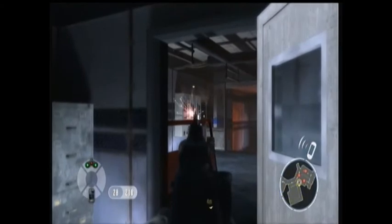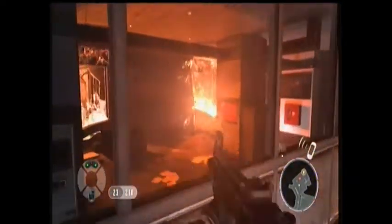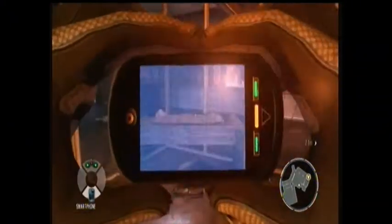The next one is shortly ahead — you go through this burning room with a few guys. When you come through you'll see one guy punching something and one guy looking at a table. The side objective is on that table. Take that guy out first, then go back over, get your smartphone out, and take a picture.